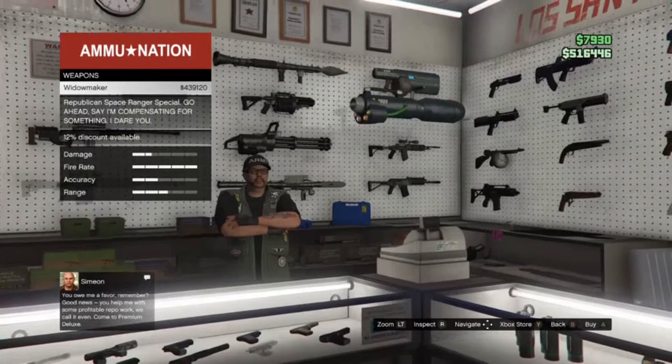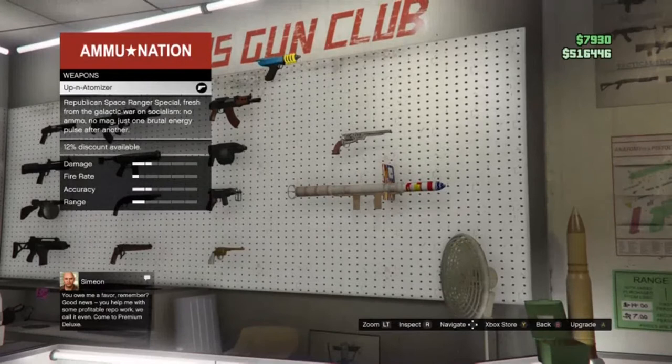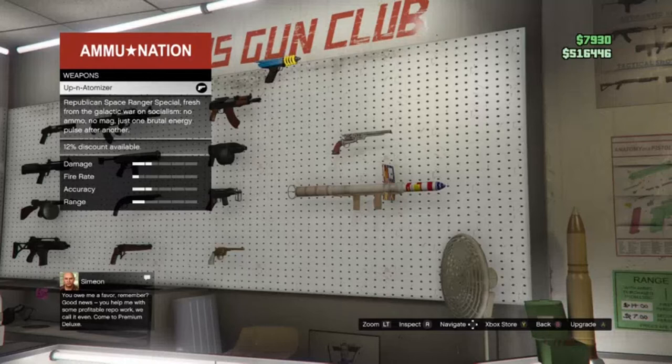For the special weapons — don't get the two laser guns, they don't really pack damage. But if I was going to prefer one, get the Up-n-Atomizer. It can really help in a lot of situations — for example, if your vehicle gets stuck and you can't flip it, shoot this thing and it will flip the vehicle right back up. It's really expensive, probably 100 to 200K range, so get it later when you start investing in businesses.